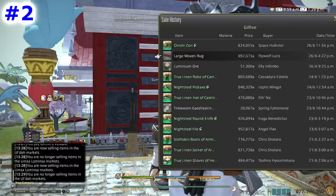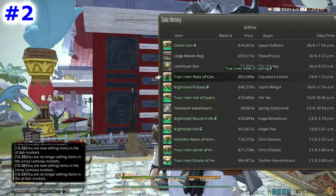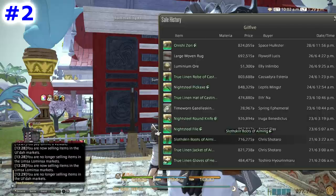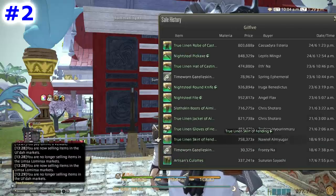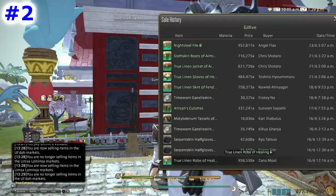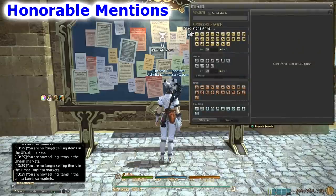Number two best way to make gil is selling the 350 battle gear added in patch 4.2 — like the True Linen Robe of Casting, Jacket of Aiming, Skirt of Fending, Robe of Healing, and so on.